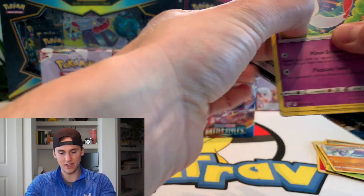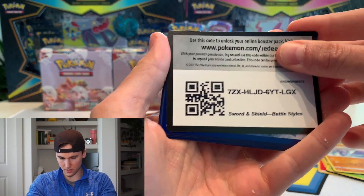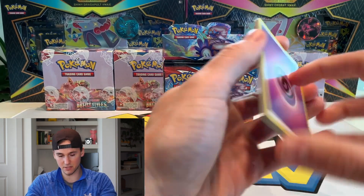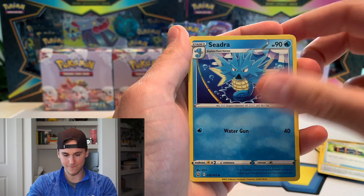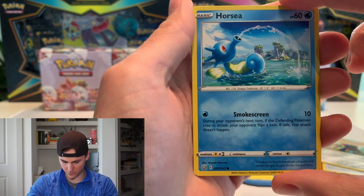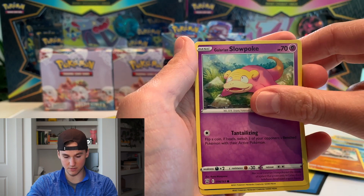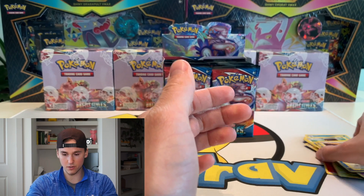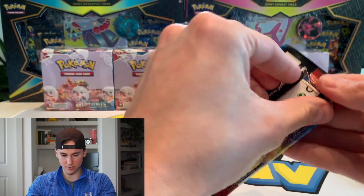The penguin — I call him the penguin — is probably one of my faves from the new set. Looks like we got it backwards. Now let's see how these go. I've seen some pretty good things about the print quality, which is really good. Shining Fates did not in my opinion have really good printing quality. This artwork is actually really really good and I like it better than Shining Fates.